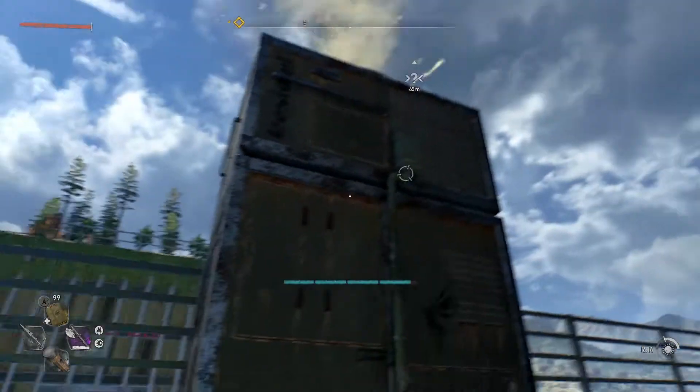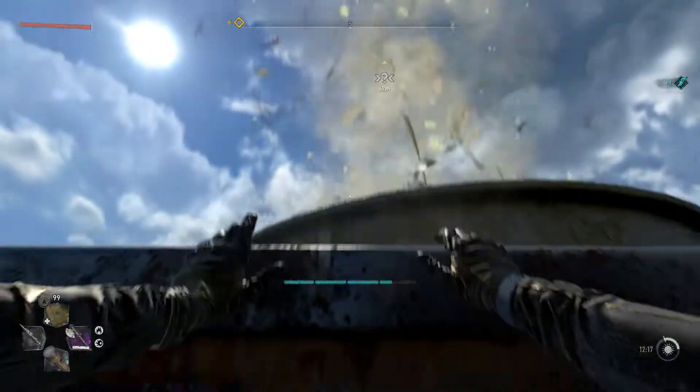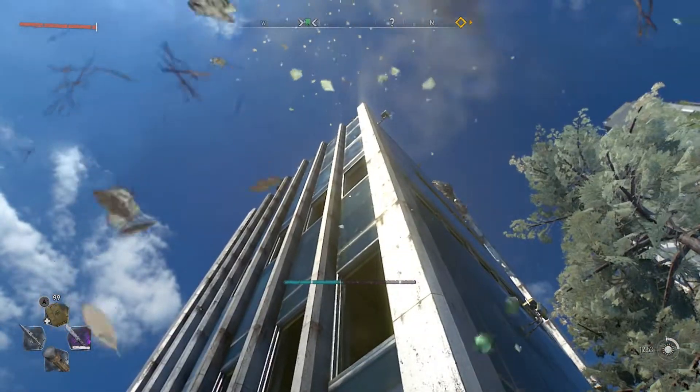Once you make it up there, run outside and you will find an air vent. Climb on top of it and grapple yourself onto the floor above.